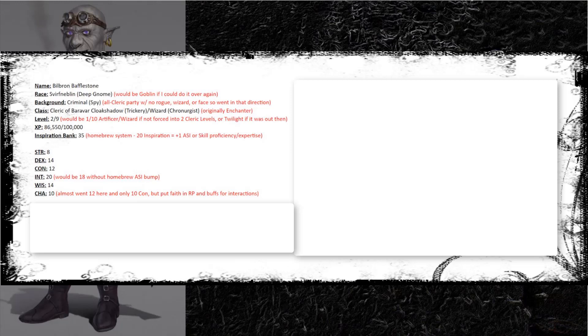Without the homebrew system my Intelligence would only be 18. I don't cast too many spells that call for saving throws or attack rolls, so being one point lower wouldn't be too debilitating - just one less memorized spell. I almost went with 12 Charisma and only 10 Constitution, but ultimately I put my faith in roleplay and buff spells for interactions, because the plus one on Con saves, concentration checks, and hit points I thought was better overall.